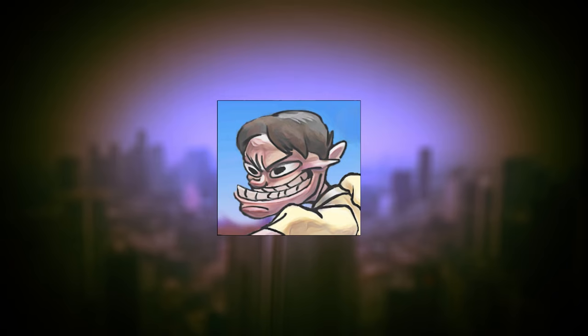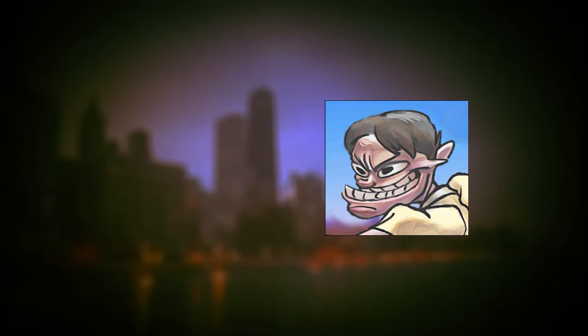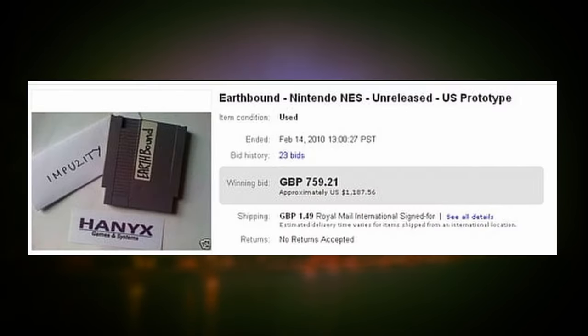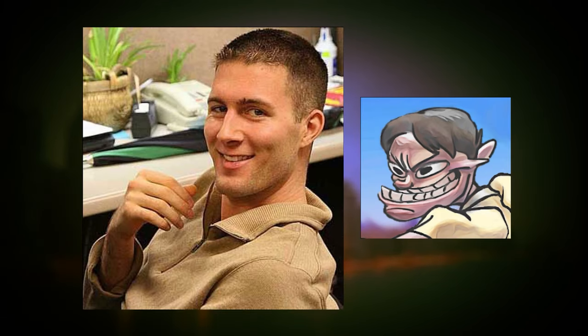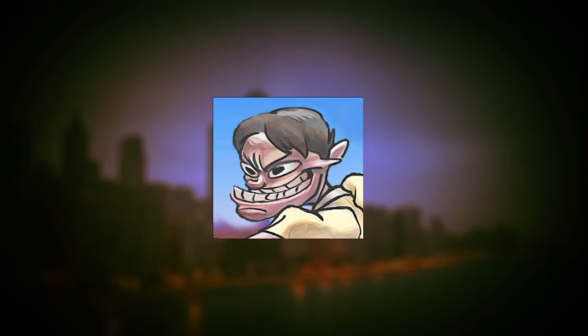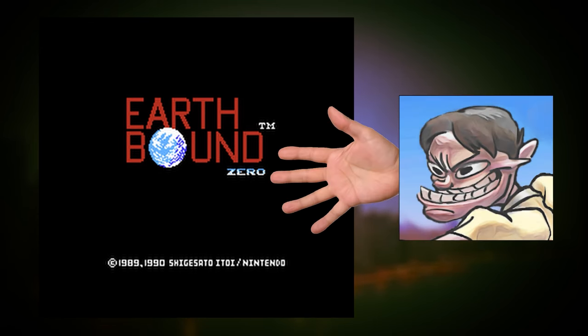Neo-Demiforce hack: before 1998, the only way you could play Earthbound Beginnings at any capacity was if you were one of the lucky few to own a prototype cartridge, which weren't very many and were often exchanged at a heavy price tag. However, that all changed when a 17-year-old by the name of Steve Demeter, leader of a translation group called Neo-Demiforce, managed to get into contact with a prototype owner in hopes of dumping the game's content online for everyone to play. They would eventually succeed, making some minor changes of their own such as fixing some grammatical errors and spawning the unofficial title tied to the game for the following 16 years — that title being Earthbound Zero.